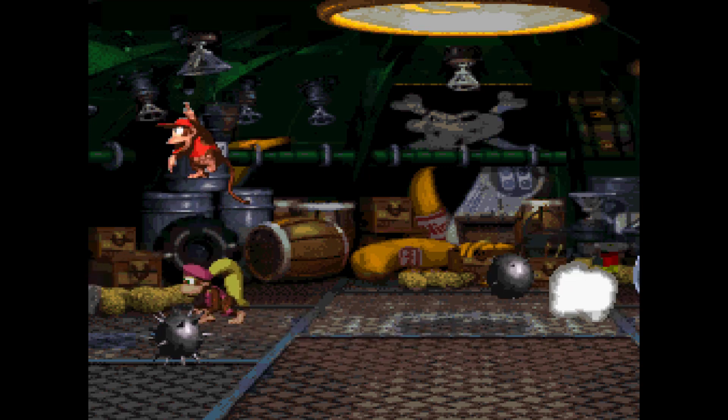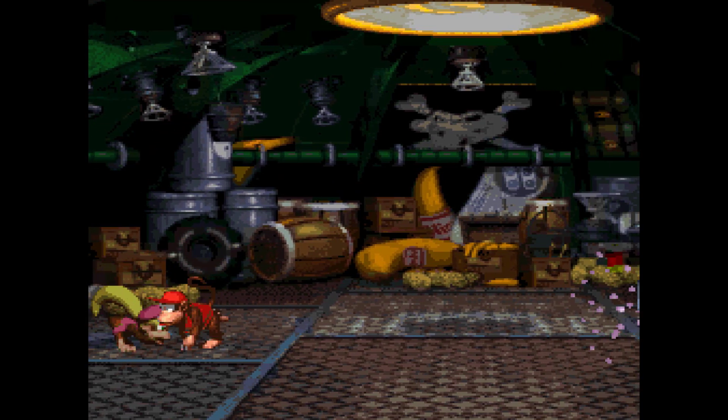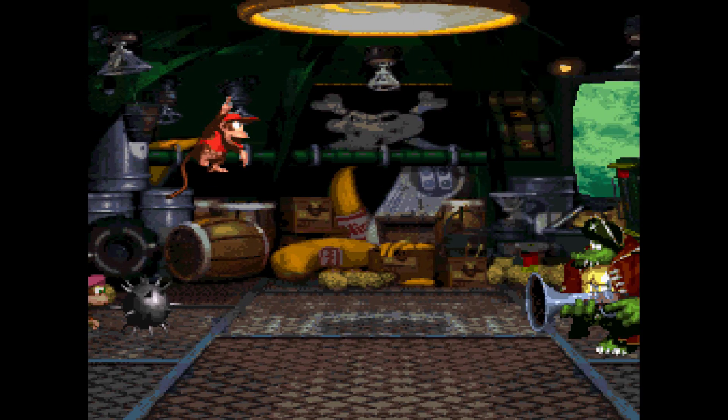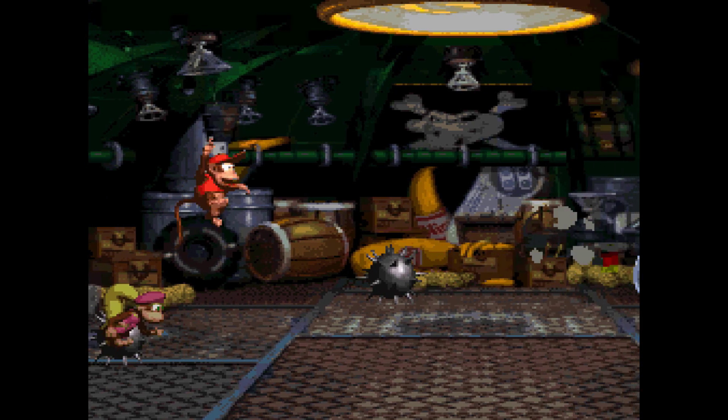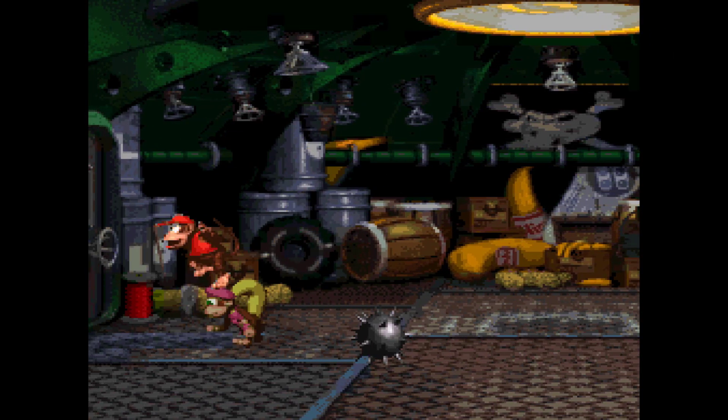I do like Donkey's surprised look — he gets so shocked that K. Rool gets back up. And he has barrels labeled L and O on his ship. Wonder what's up with those.